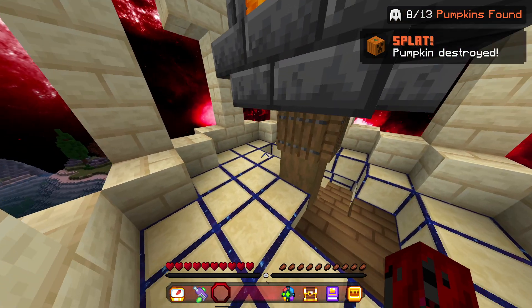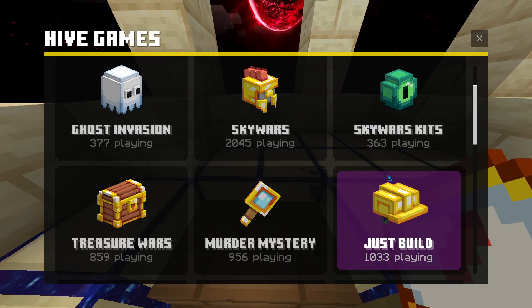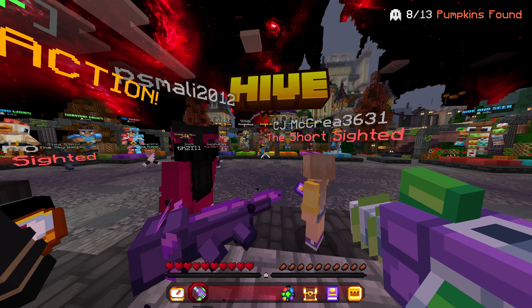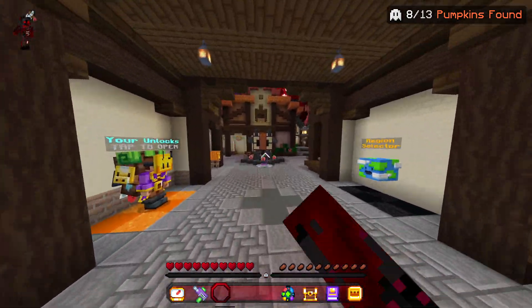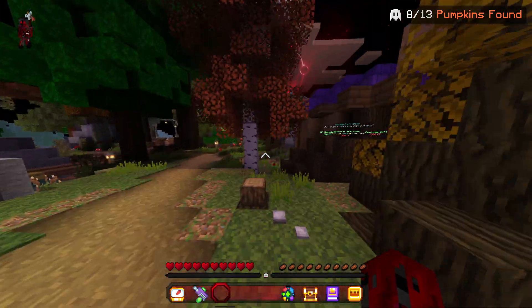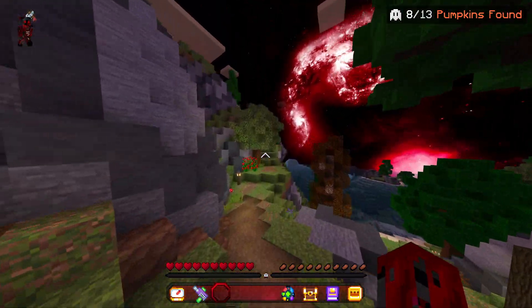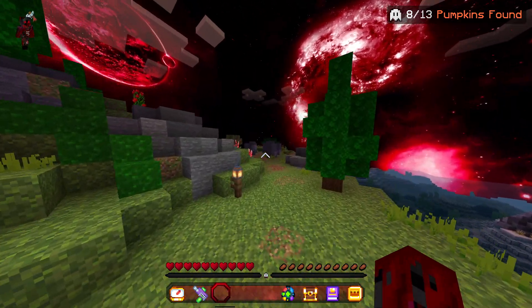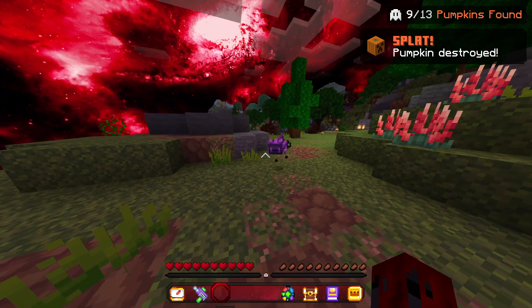For the next location, go back to hub spawn. From here, go over to Questmaster - just go through this portal here and go out, then take this path down here. The next pumpkin will be where the QB was on the pedestal - here it is. Go and shoot it.